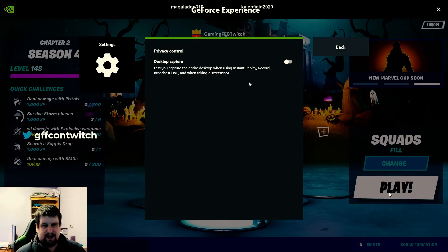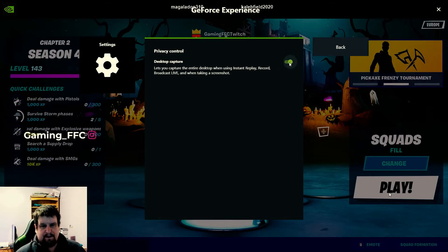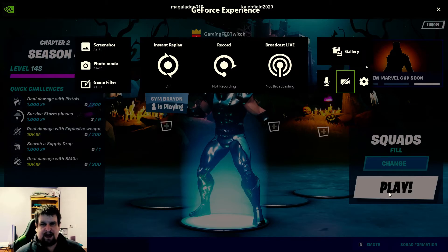I've got privacy settings here. I haven't got that on, but that's for screenshots. I will turn that on, but that's not the main thing I'm wanting. The thing I'm wanting is for Highlights.